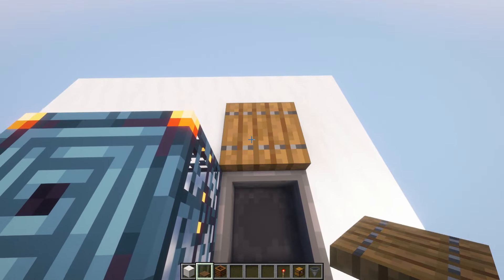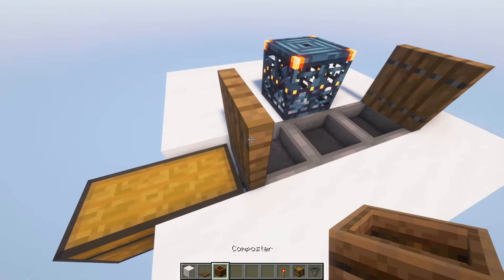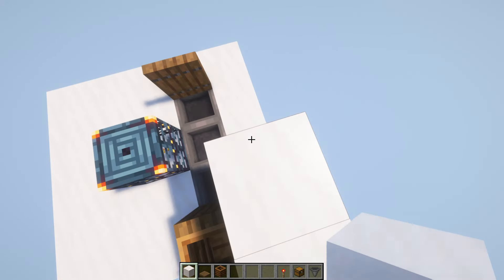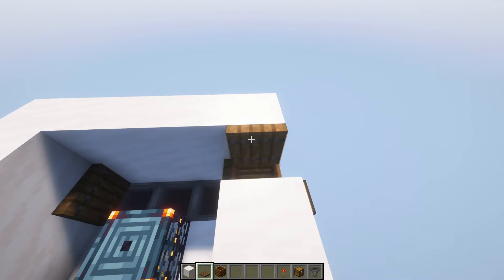Add a trapdoor here and activate it, and the same with this side here. Behind this trapdoor, you want to add a composter. Once you've done that, add a two-high wall going around the farm and place the trapdoor just above the composter.